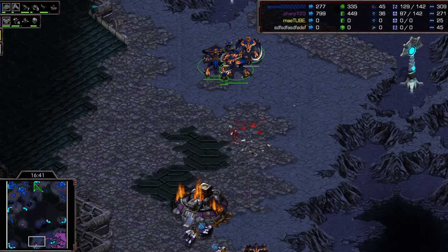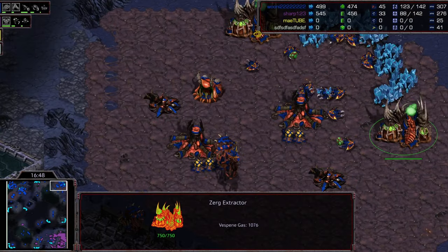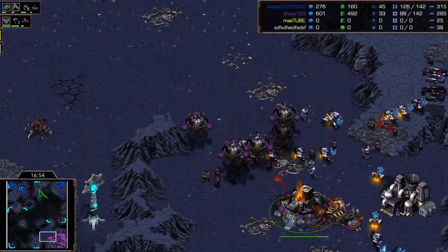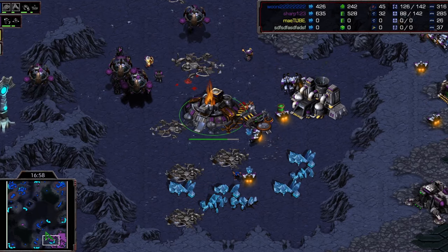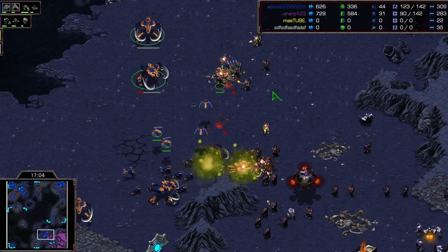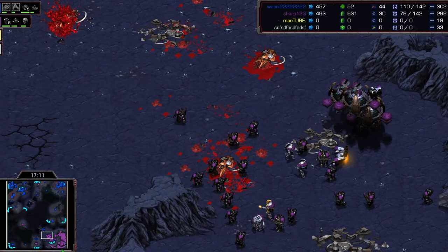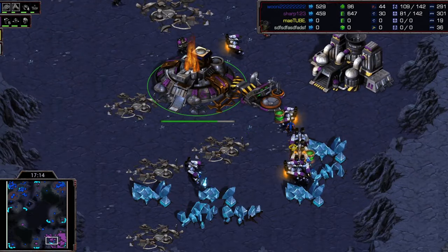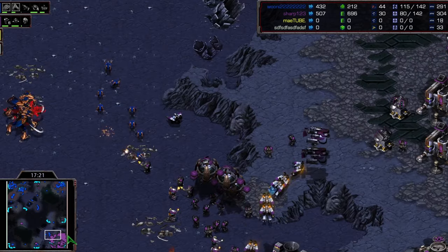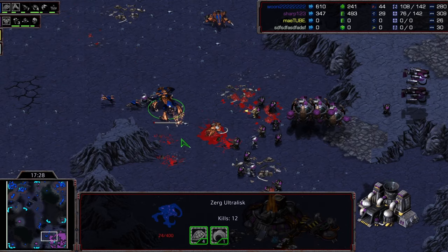Queen is in such a dominant position - so many ultras coming with lots of lings to back them up. The extractors are about to run out. This has given him enough of a momentum swing that Sharp won't be able to bring this back. More army breaks through the front, many low-HP ultras going to fall. A ling is still in here making a mess, plus-three is done, and we're still on plus-two armor for the ultras - plus-four armor excuse me.